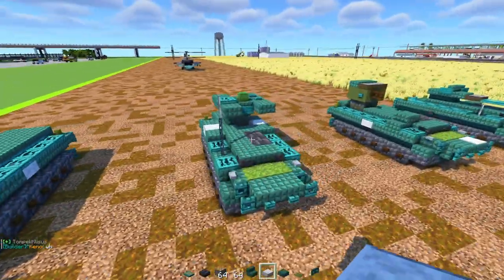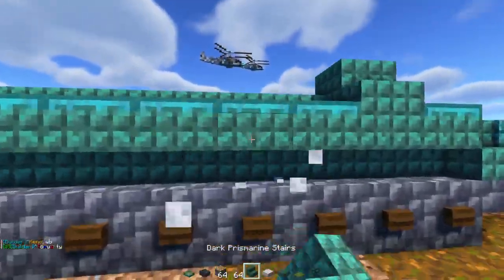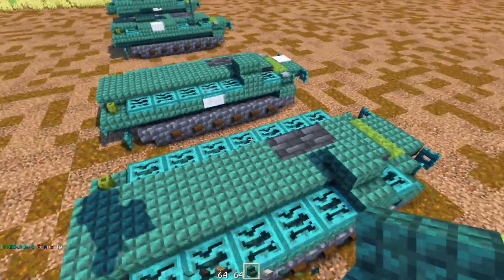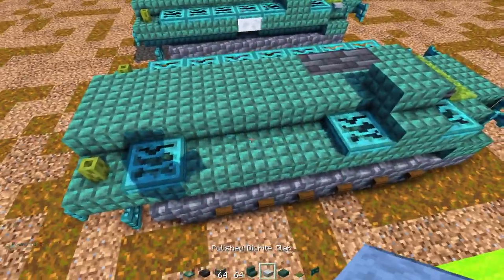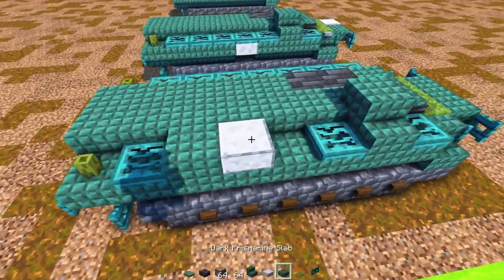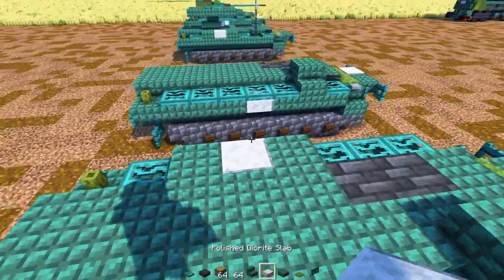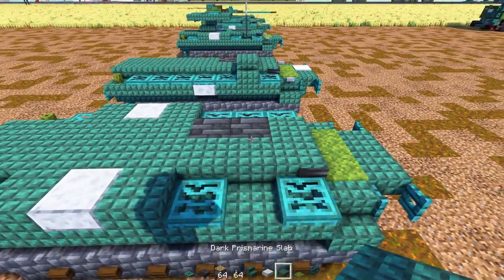Now let's convert it to the Strela-10. To make this Strela-10, we're just going to remove this thing from the side and place stairs instead. Then punch in three blocks wide in the middle, add a Polished Diorite Slab, and Dark Prismarine Slabs to the sides of it. Do the same on the other side. Get rid of this little piece and add a Dark Prismarine Slab.